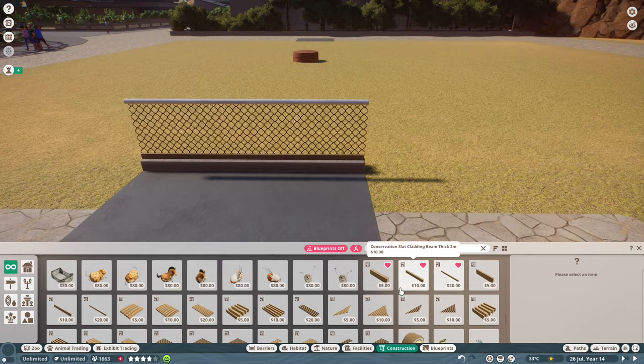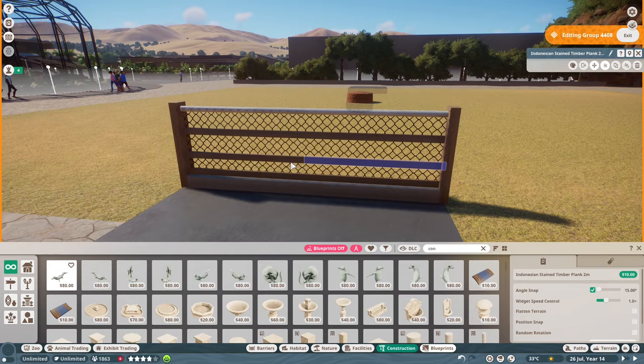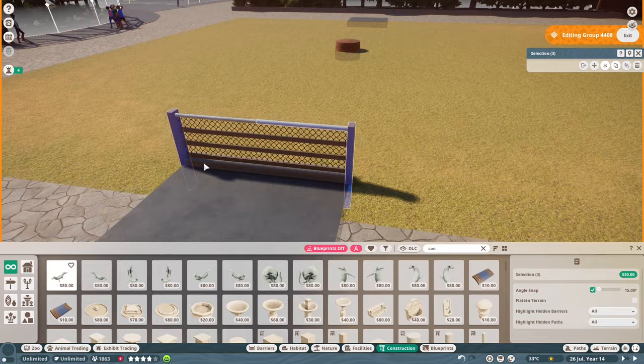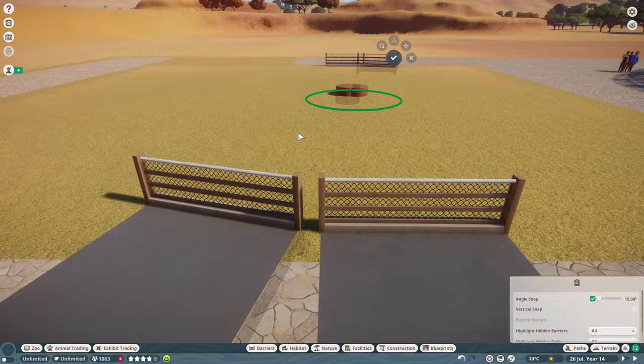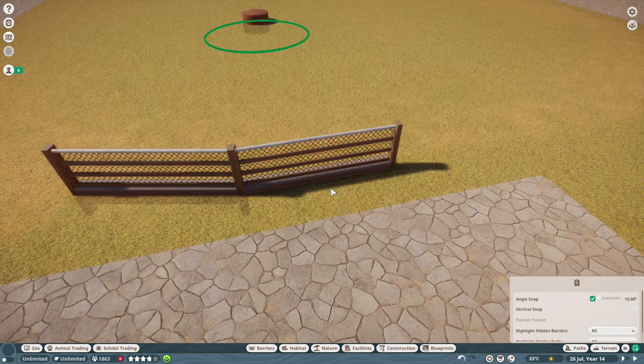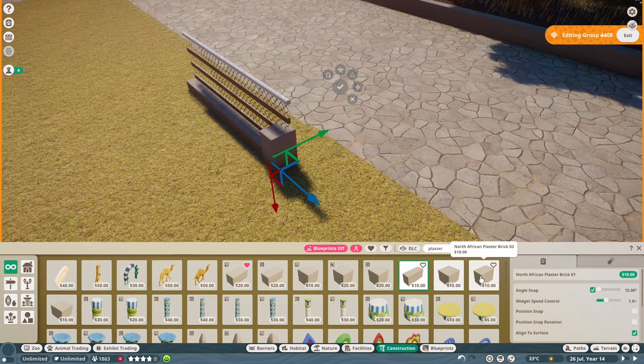Today we're building in a very small area so we need a small habitat. Of course we're going to keep it modern with the same color schemes, and we're going to go circular — there's a circular building right next to us which is the caracal habitat. I wanted to match that but also build a circular habitat that's very small in this small area. We're using the mud column technique to create the circle.